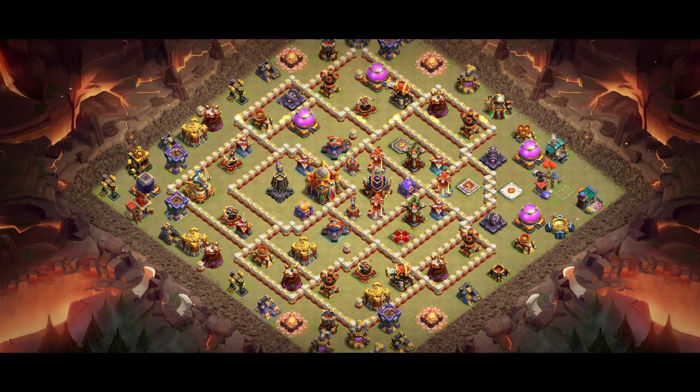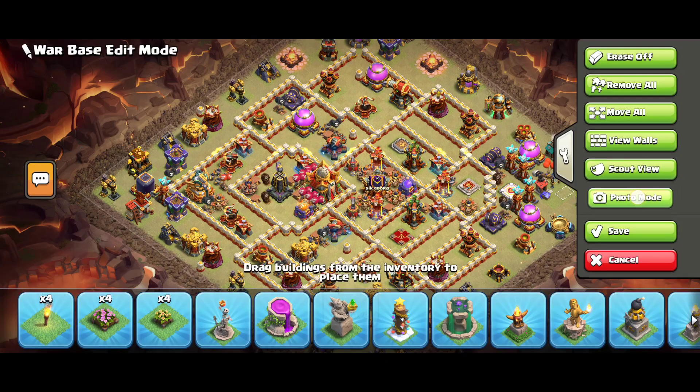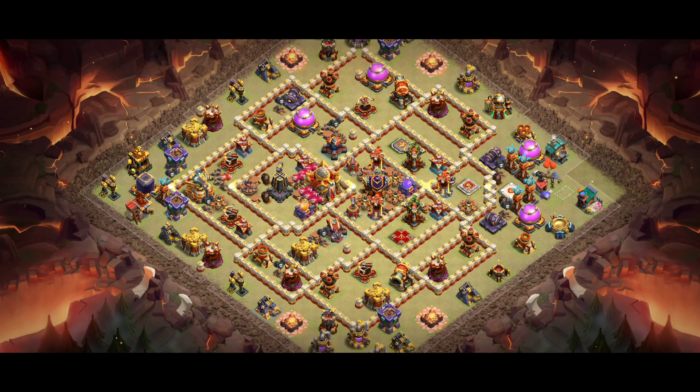Whenever you get three-starred, don't change the base quickly. Give three or four days to your base - at least two days - before you do changes. Pro players do this; I noticed they use the same base but make changes, and people think it's the same easy base to three-star, but then they fail. You can do changes in the Inferno tower placement, for example - that will be really helpful. Whenever you get a base from any YouTube channel, do a little bit of changes if the base isn't working for you.